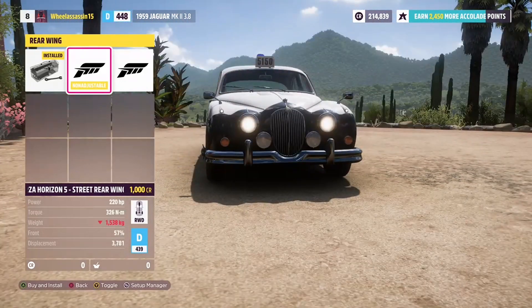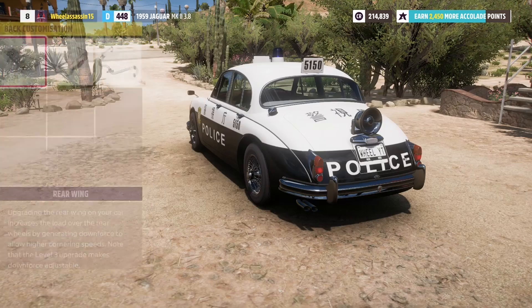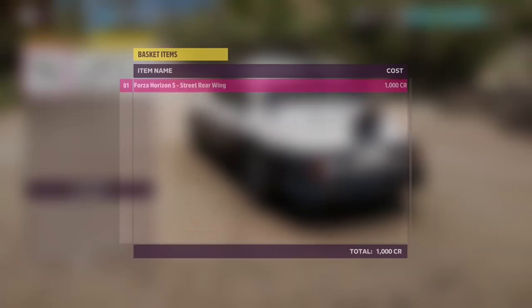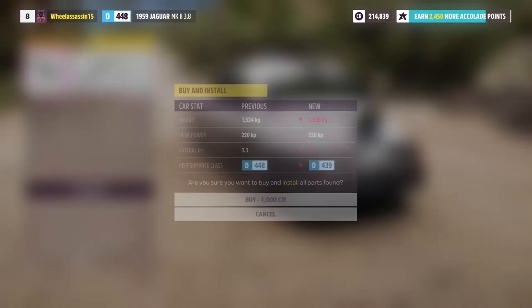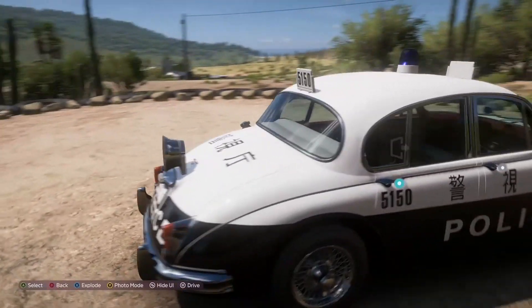Once this is in your basket, that doesn't mean you've 100% added it to your car — it just means it's reserved to be on your car. This one costs 1,000 credits, which is actually not that bad; a race gives you something like 20,000 credits, so you can do a lot of cars before you run low again. You just want to go ahead and install the basket with everything you purchased onto your car.